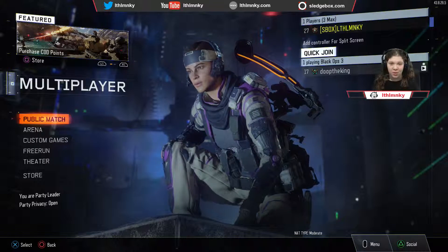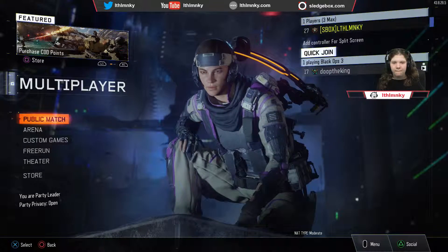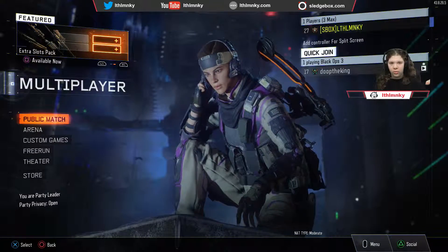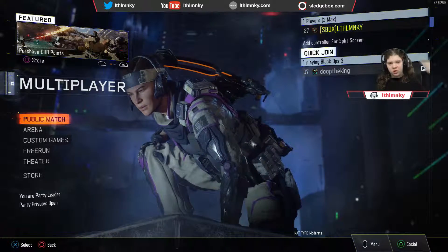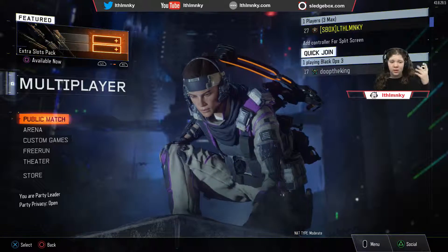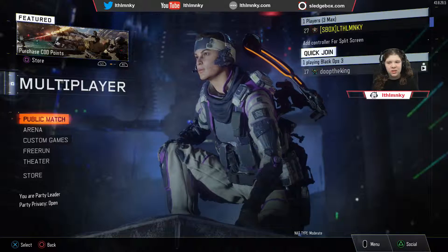Pay attention to spawning. On Nuketown, everyone knows spawns are at the two ends of the map. So if you see all your blue arrows are on one side of the map, you'll know they're spawning towards the other side. Pay attention to that — it could help you get a lot of kills. That was my tip section for today.